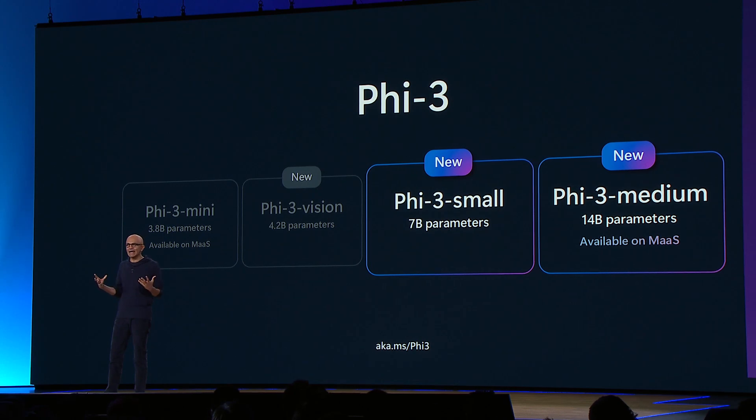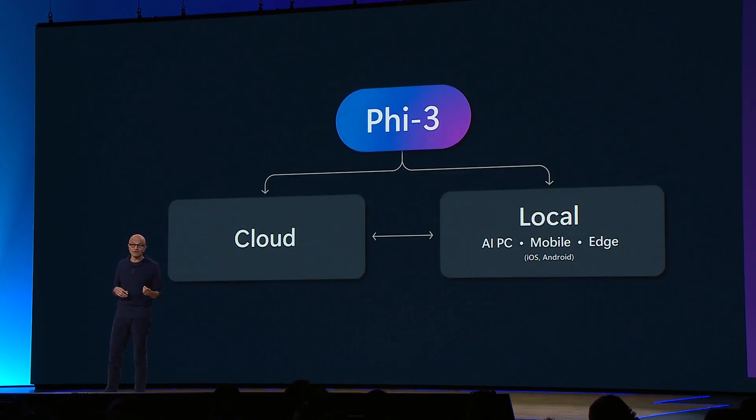And we're also making a 7 billion parameter Phi-3 small and a 14 billion parameter Phi-3 medium model available. With Phi, you can build apps that span the web, Android, iOS, Windows, and the Edge. They can take advantage of local hardware when available and fall back on the cloud when not, simplifying everything developers have to do to support multiple platforms using one AI model.